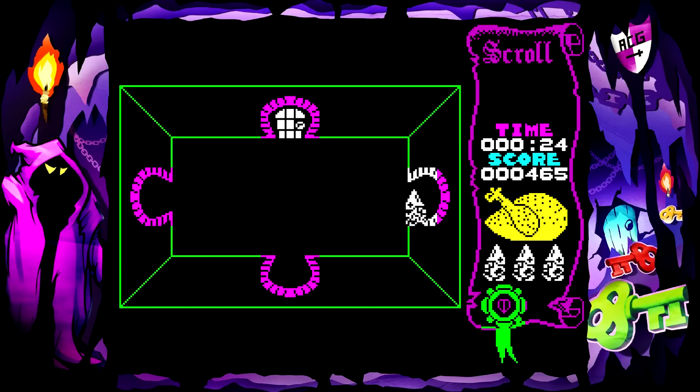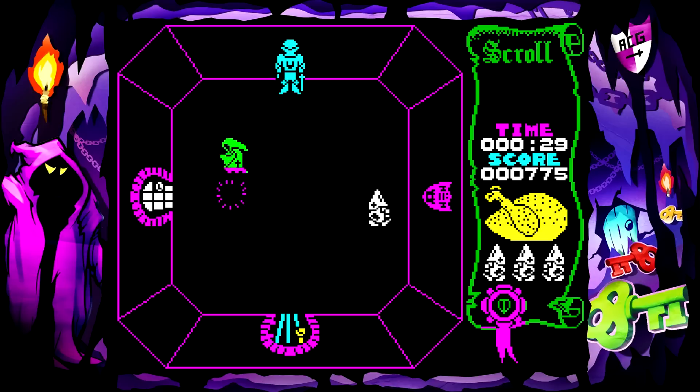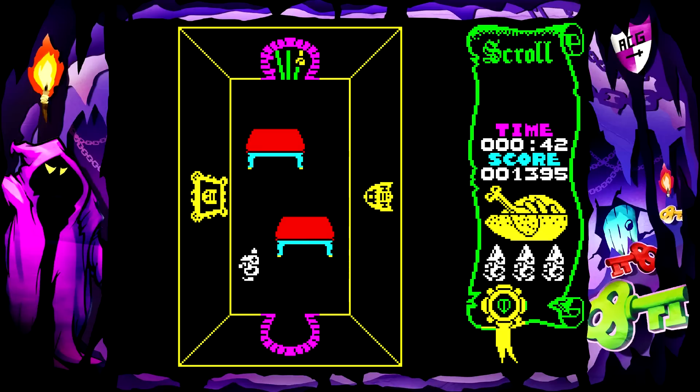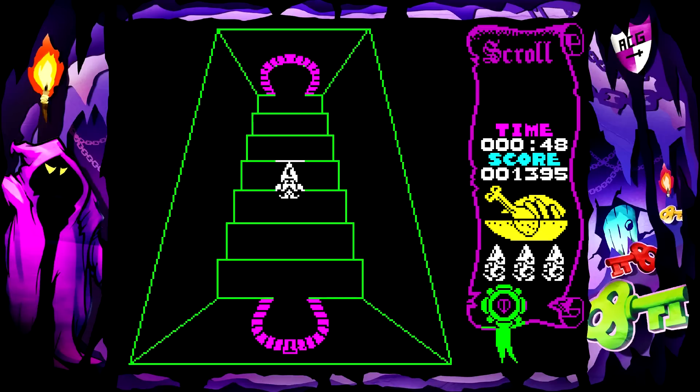Basically all these collectibles that we get are going to refill our health. Shortcuts are basically anything on the wall, like the knight in shining armor. Can we get out of here, please? No, bat, you're not helpful. Ghost, you're also not helpful. Oh, I don't have a green key, so all the different doors are locked. This is the kind of game that I would make.